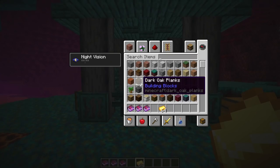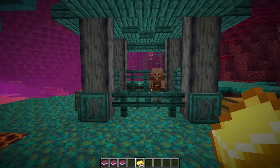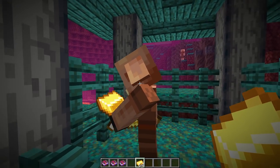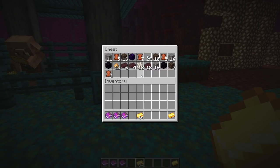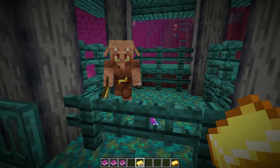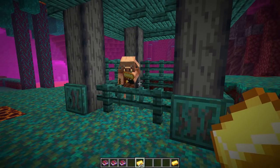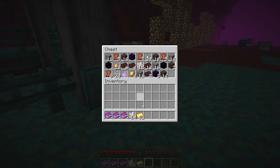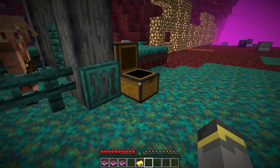Rewinding a few weeks back to soul speed — Minecraft's newest enchantment. It's hard to get, but this week piglins should now sell soul speed books and soul speed boots a little more often when you barter with them. That said, after many barters, I still haven't gotten any soul speed — it's still going to be pretty rare.